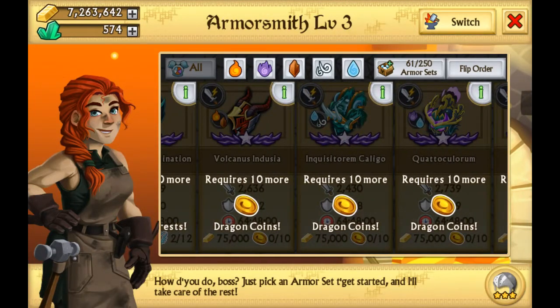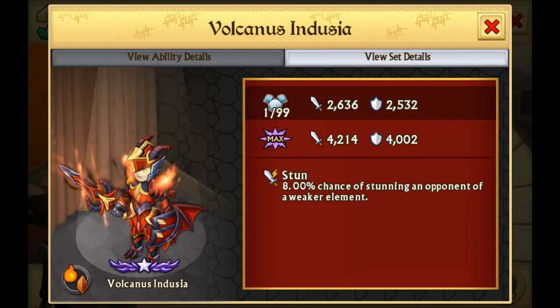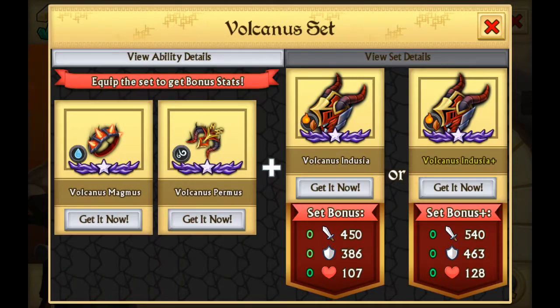What these armors have is a stun. They have an 8% chance of stunning an opponent of a weaker element. So if you are super effective against your opponent, they can get paralyzed or something. I'm not sure — I don't have a Shadowforged or a Dragonforged yet.